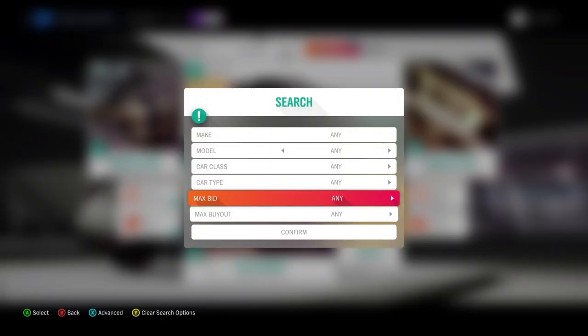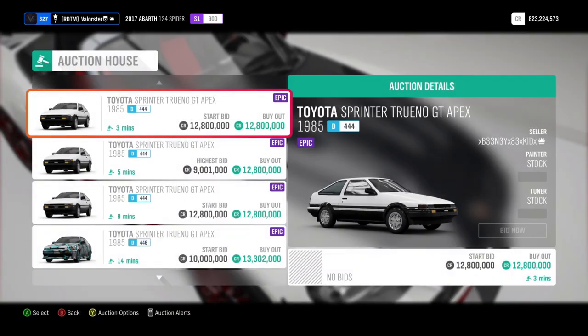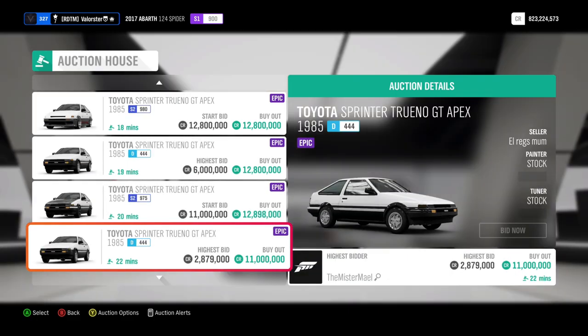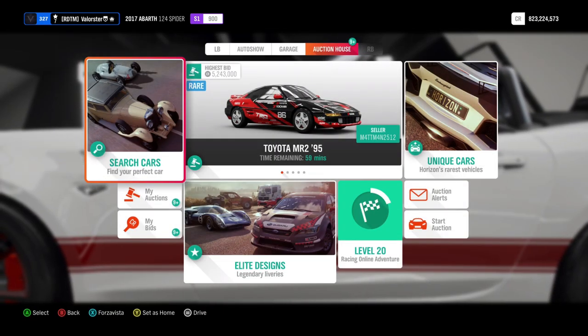You can also try to snipe it, but you need to have some time on the auction. I actually sniped some Ferrari 599 XXEs today. As you can see, stock, they all sell very well.